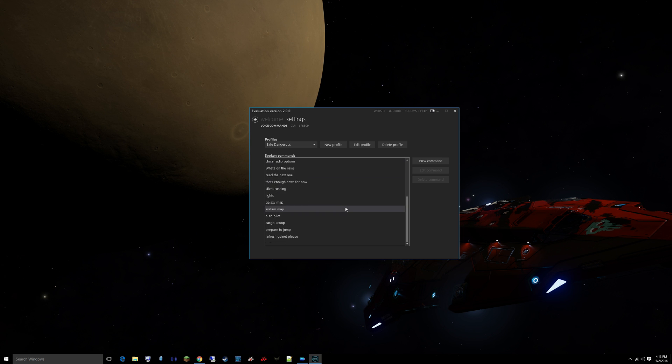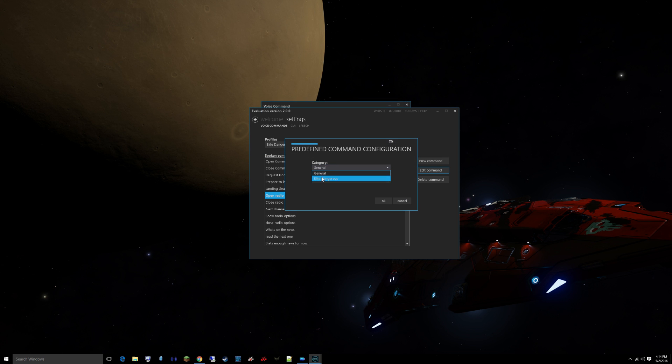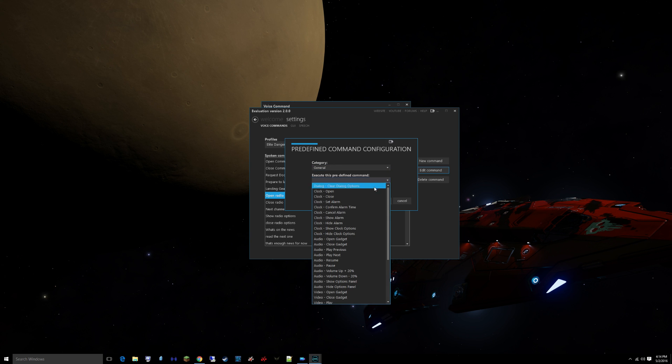They've also programmed some stuff especially for Elite Dangerous. For example, the 'open radio' command uses a predefined command. When you go to predefined and go to Elite Dangerous, you can see it's got a couple things already programmed, like Galnet — it can open and read stories to you. Radio, of course, you can change channels with next channel and previous channel. Under General, it can open up a clock, set an alarm, and play audio files. So it's got a lot of stuff you can do right on screen.